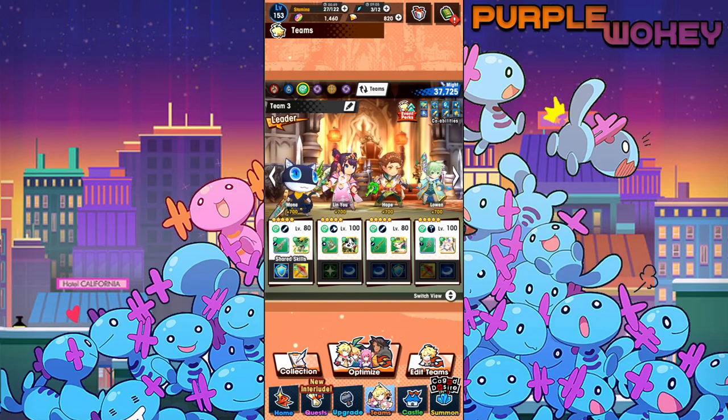Hello everyone, are you ready for another adventure? It's me, Wookiee, and I'm back with another Jigali Lost video. Today's video is going to be all about Mona. I'm going to be using him, playing with him, doing a whole bunch of different events — the three events you do for endgame content, really.